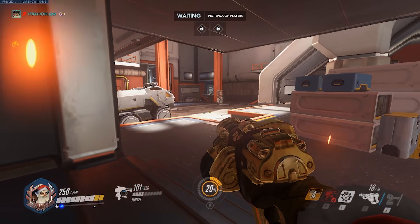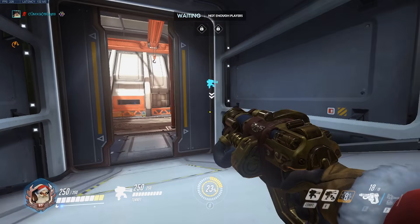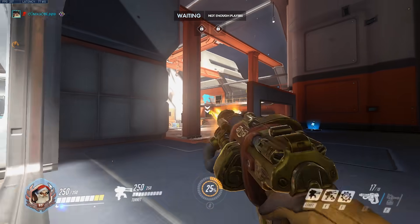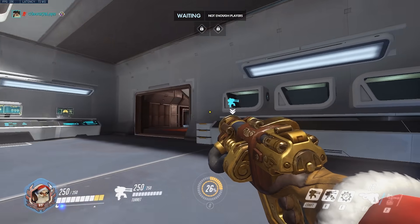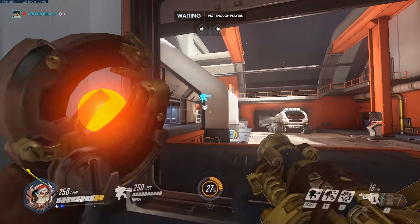For Horizon point B, the first turret spot is in the back left of the point at the bottom of the stairs in the doorway. This turret is great for defending the point in overtime as you can just throw it to your left as you're running out of spawn to contest the point. It also contests mid and right side pushes. This turret is a great all-around spot, however it does not cover high ground, which is sometimes an essential area you need your turret to cover.